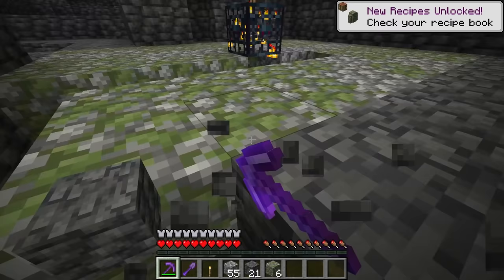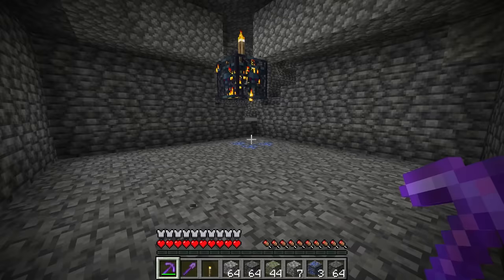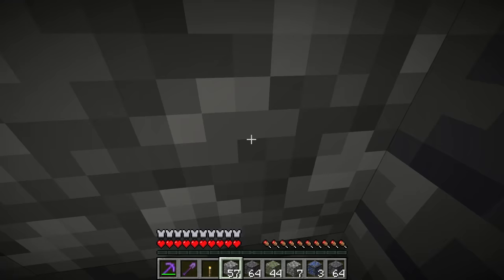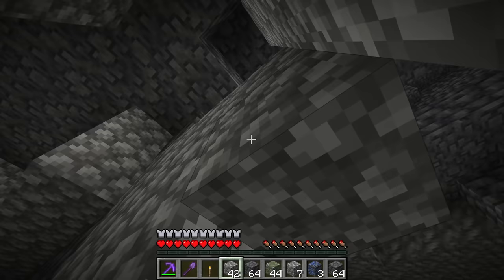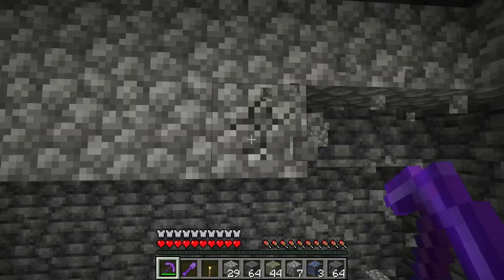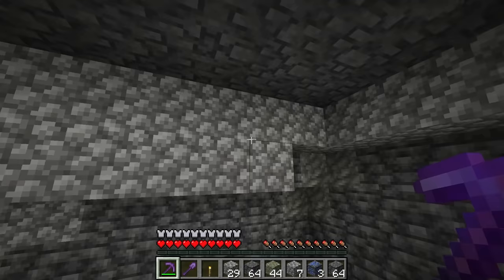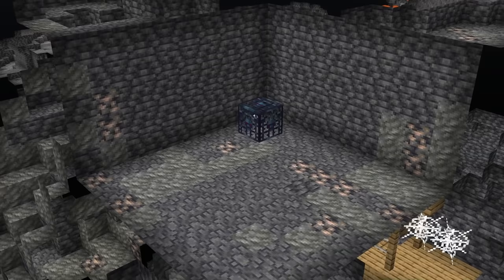We're also going to mine two blocks beneath the spawner all the way around to give room for the water. If there's any exposed side, fill it in so mobs can't escape and outside light doesn't bleed in. You want two blocks of air above the spawner and two blocks beneath it. You can fill in the area above the spawner with blocks or leave it empty — it doesn't affect the farm.